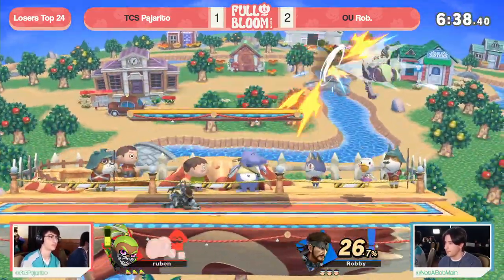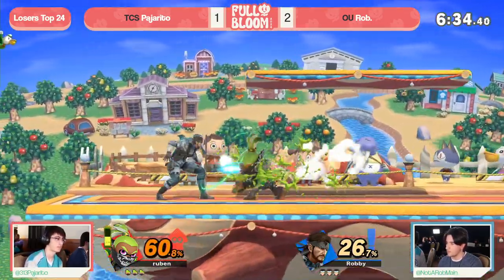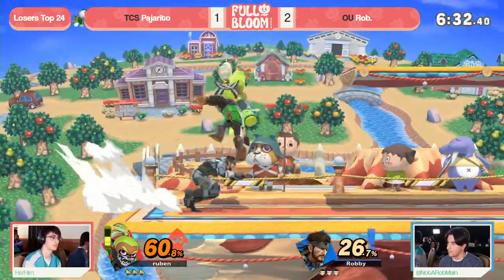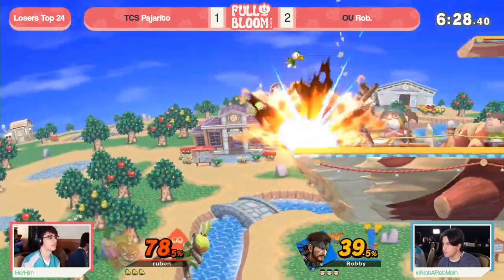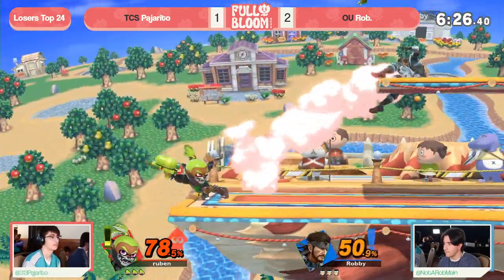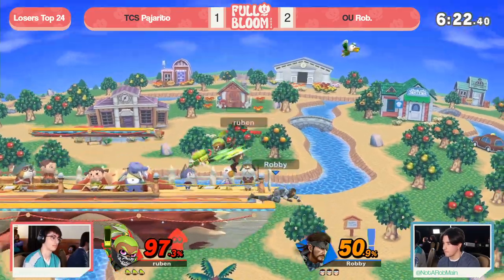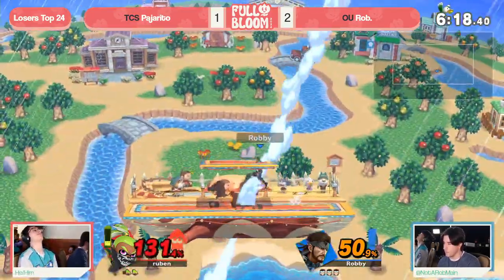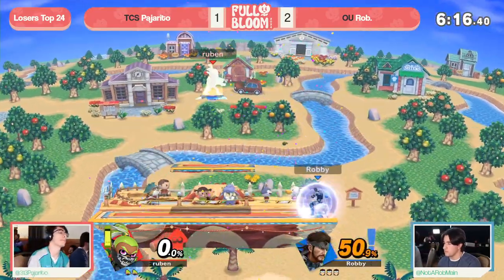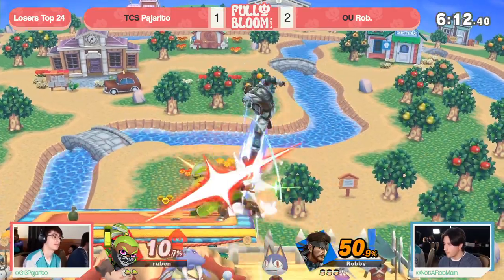There's a reason why this is typically one of the most favorite — if not the most favorite — stage for Snake. And Inkling is a character that can run away with initial dash a lot, right? Dodges under the traps and controls the pace of the game against Snake very well. But here on Smashville, the smaller stage size — Snake, we think of as a zoner, but he has great CQC buttons, and the small size takes away Inkling's ability to abuse that initial dash nearly as much.